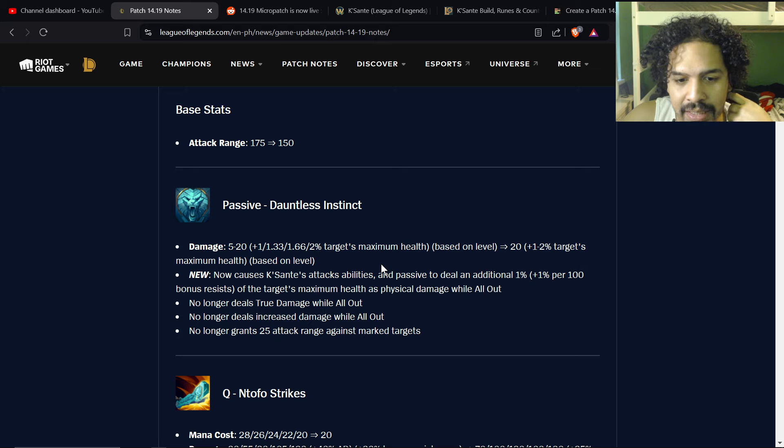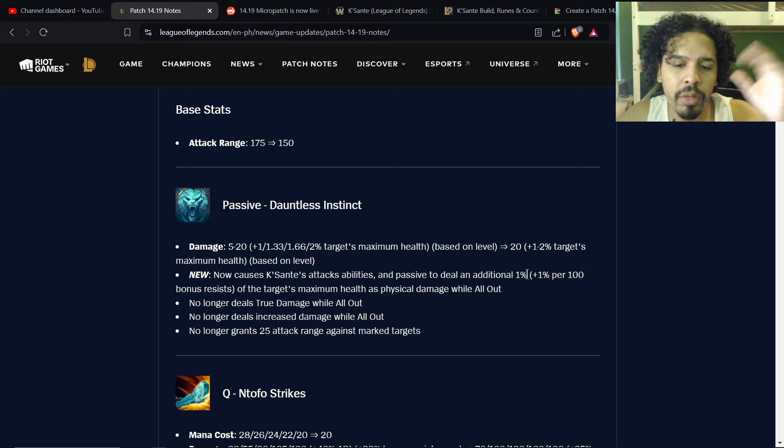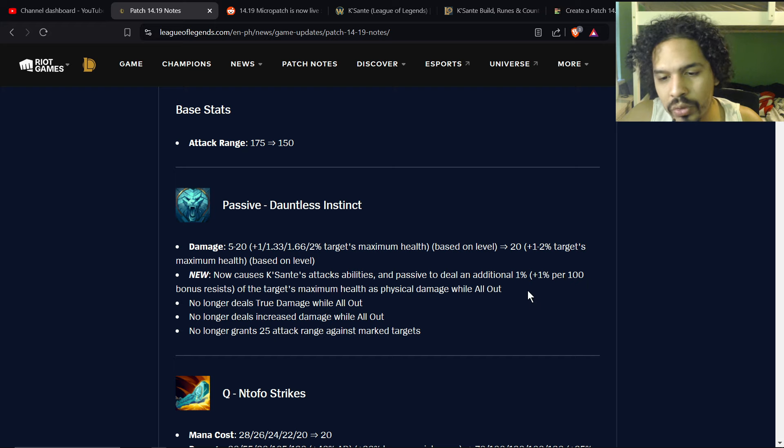Now new: K'Sante's attacks, abilities, and passive deal additional damage. When you press your ultimate, the passive now deals an additional 1% plus 1% per 100 bonus resistances of the target's maximum health as physical damage while in All Out. This matters more because when you press your ultimate you get 50 bonus armor penetration. So if you have 500 bonus resistances, it's an extra 6% on top of the base passive — which can deal a decent amount, especially versus champions with more HP.